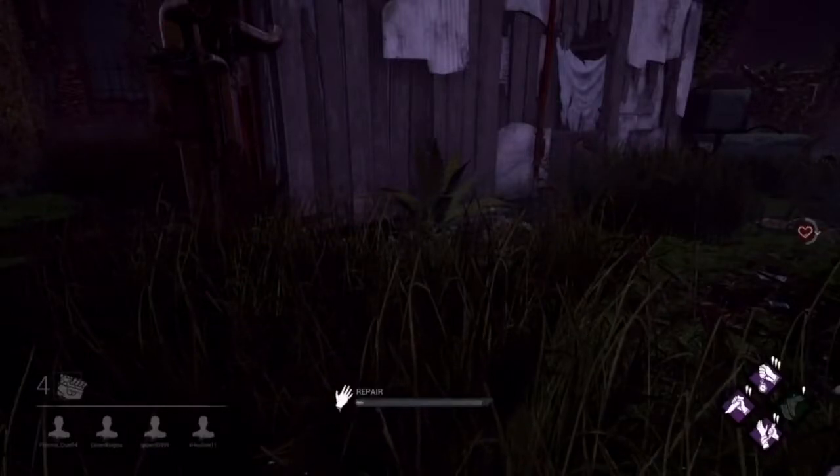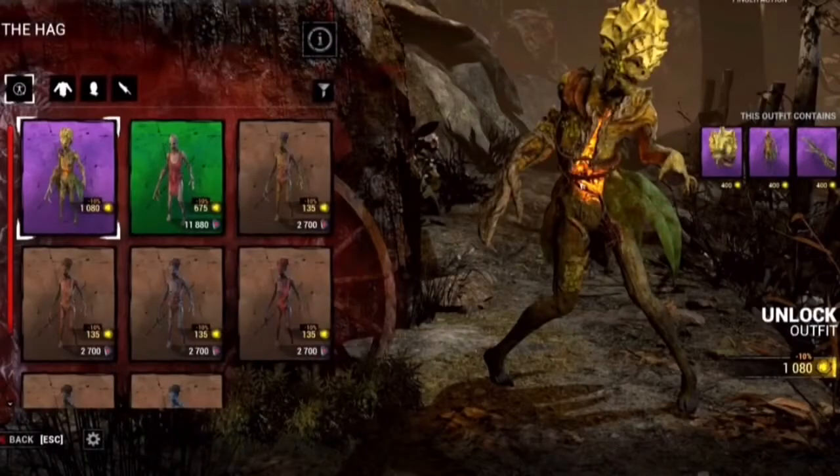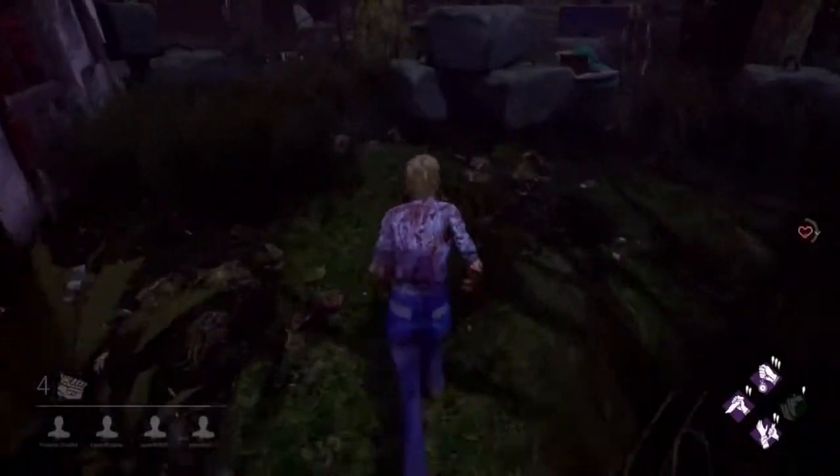And so we come to the Hag. The first Hag skin is called Sapling Siren Photosynthesis and this is a really odd skin if I'm honest. I don't understand what the skin is about — she's turning into a plant it would seem. This is a very rare skin, bought through Auric cells only. It's a bit strange to me and I would have thought the lettuce-like head that she has would make her stand out more, but only time will tell if that is the case.